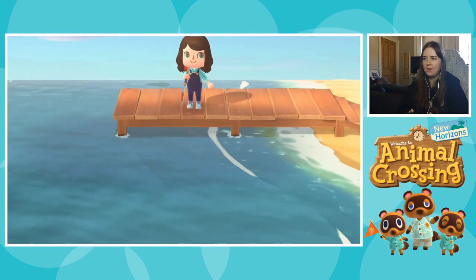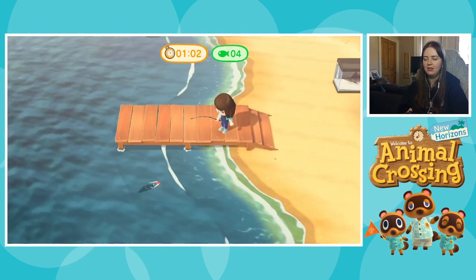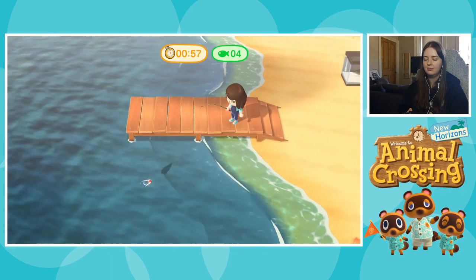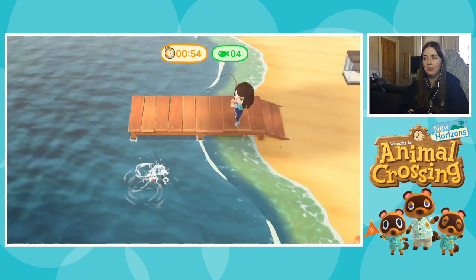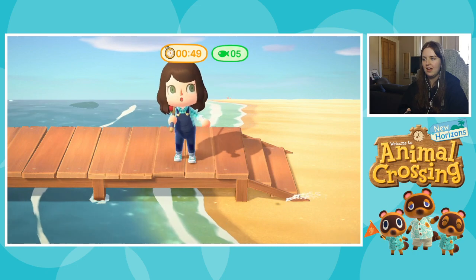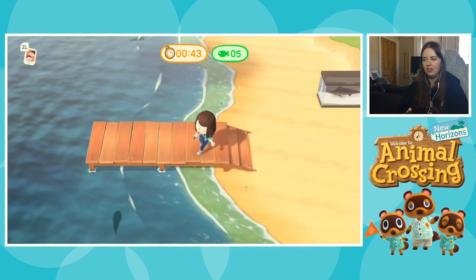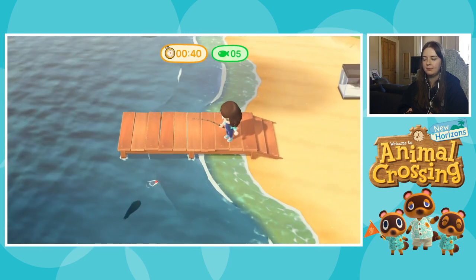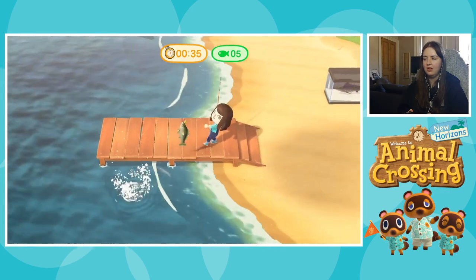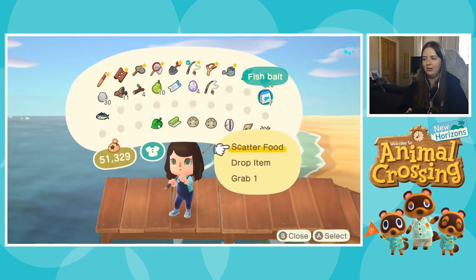CJ buys the fish for basically an extra 50%. Red Snapper is usually worth 3,000 bells, so he'll make it worth 4,500 — big difference. If you can stash a load of really valuable fish, it definitely pays off if you keep them for CJ. He does visit your town separate from the fishing tourney but it's random, so if you know a fishing tourney is coming up, you can kind of plan for it, which is good.